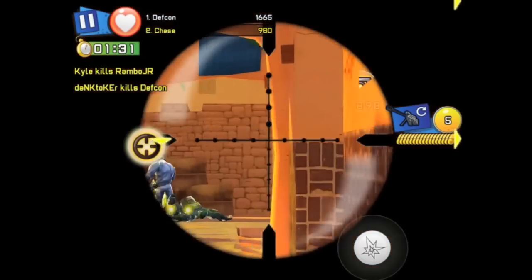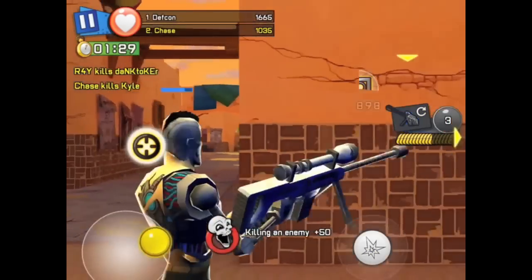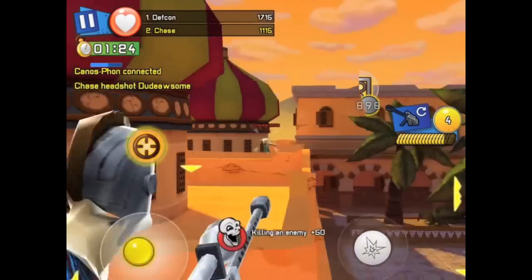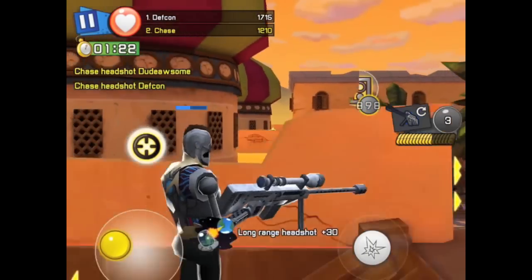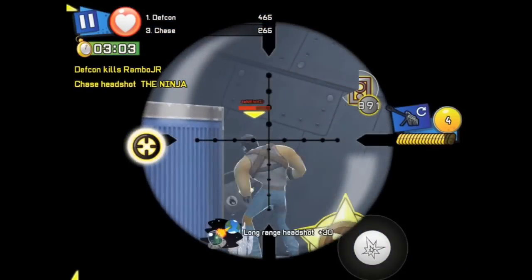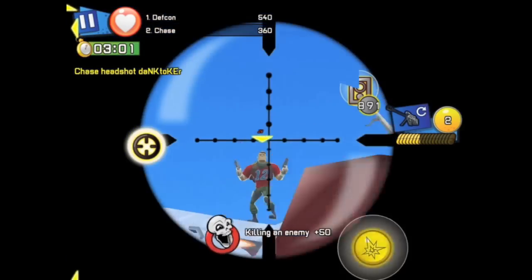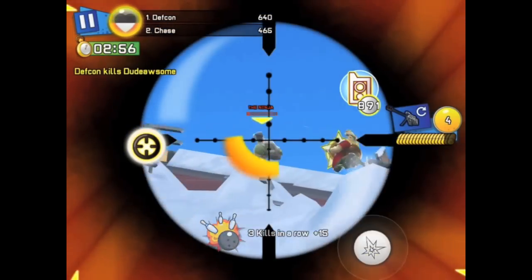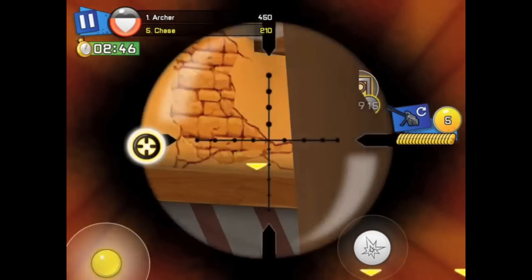My next tip — I've coined this the pop-out. You're sitting behind a wall, you pop out, headshot. Pop — head. Watch this, it's going to go fast: one, two, three, pop behind, reload, pop out, four. Four headshots in 10 seconds.